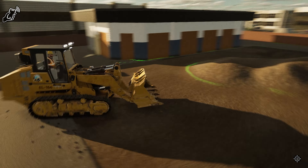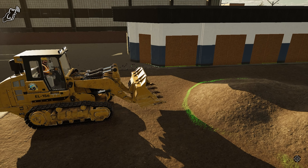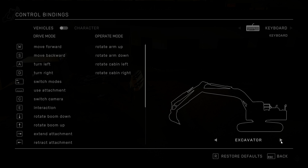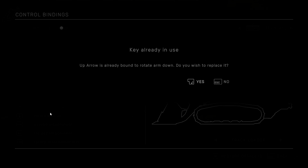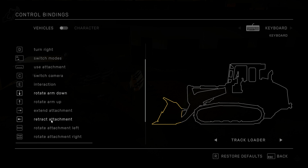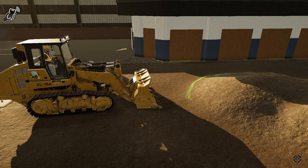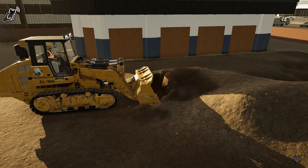Let's get this taken care of. Where do we want to dump the dirt? That's backwards - yeah, that's backwards. Alright. Options, control bindings, vehicles, track loader. Arm up, down - yes. Extend right, left. And rotate attachment - I guess the rotate attachment would be for the blade. Potentially we can rotate the blade.